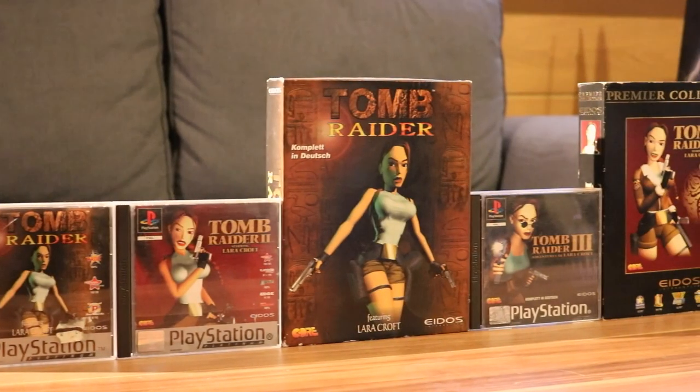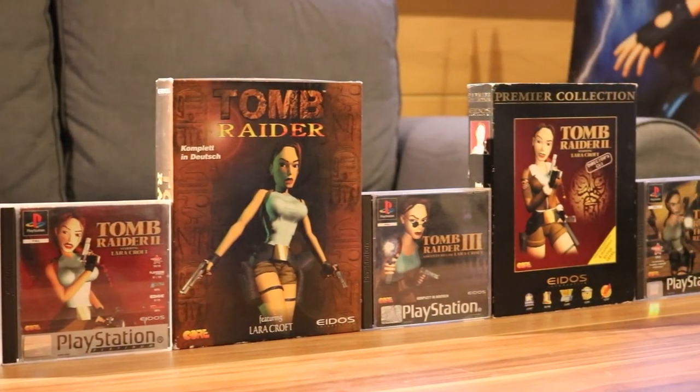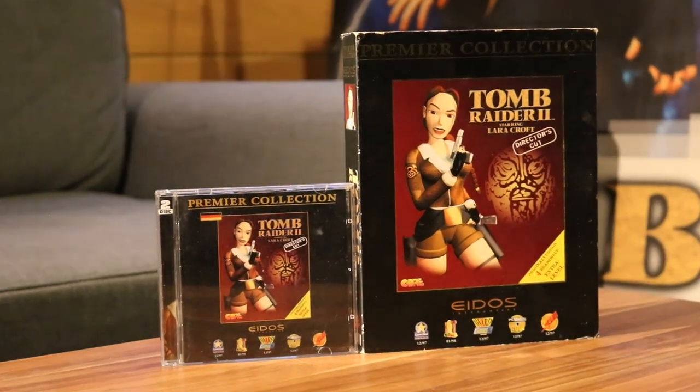Between the release of Tomb Raider 3 and the upcoming The Last Revelation, they gave the same treatment to the second game in 1999. The Tomb Raider 2 director's cut included the new add-on The Golden Mask with four extra levels. Again, us PlayStation kids got left empty-handed. I felt betrayed by the world.